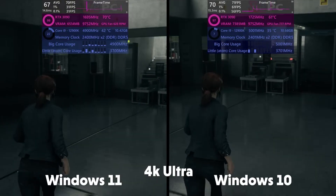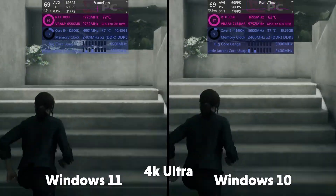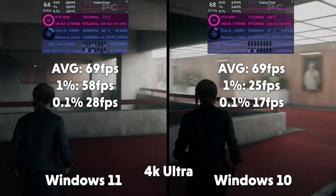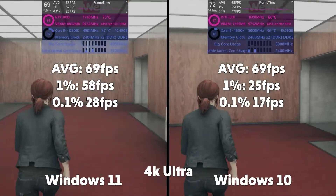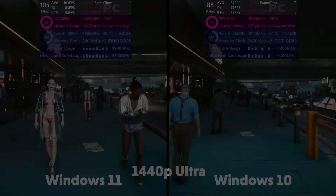Moving on over to 4K then. As you can see it's a very similar story — the FPS doesn't differ too much. We get 69 FPS in Windows 11, 1% of 58 and 0.1% of 28. For Windows 10: 69 average, 1% of 25 and 0.1% of 17. Windows 11 coming out on top slightly there.